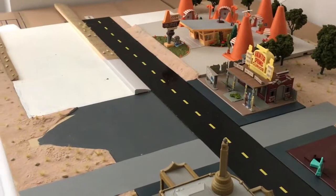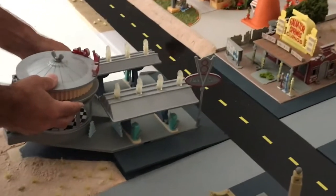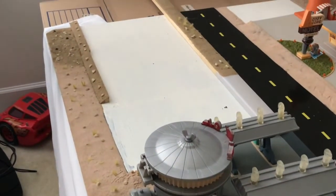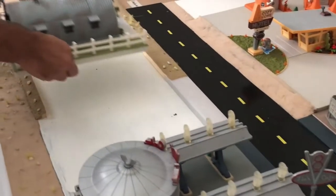Right beside Ramon's business comes Flo's V8 Cafe — and we all know in the movie Flo is Ramon's wife. Now we will place Sarge's Surplus Hut.